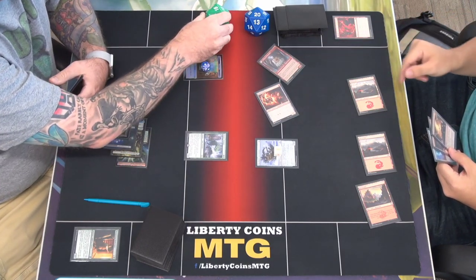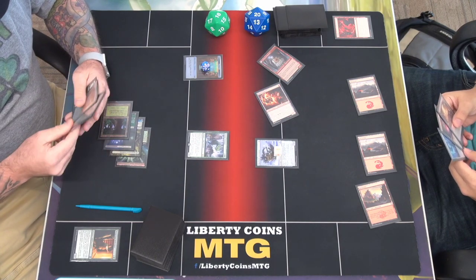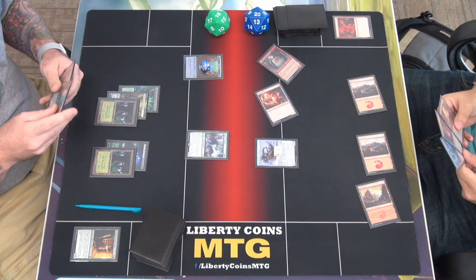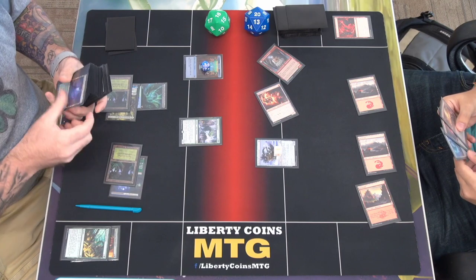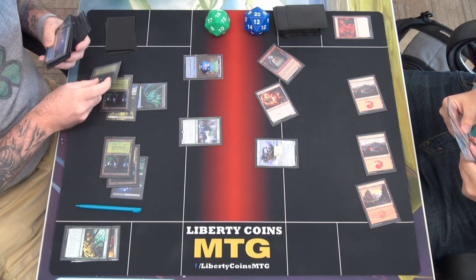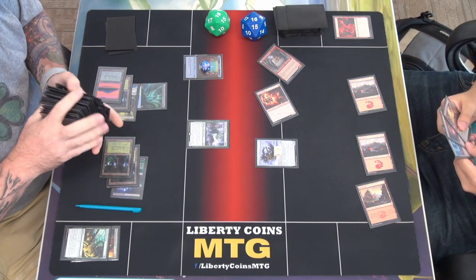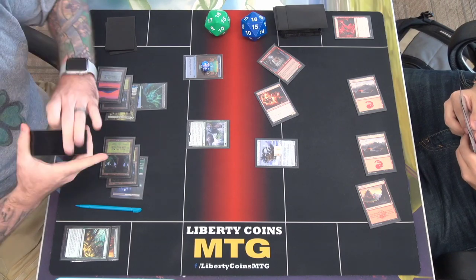Wait, it has haste! He has haste — so yeah, it's 16. I'm not blocking. He's a lowly dude that's not doing anything. Play land. Play Vastwood Surge — so I'll find two basics. Move to combat. Attack you for four. Actually, I do have one more Koi. Want to cut?